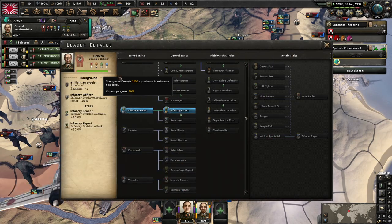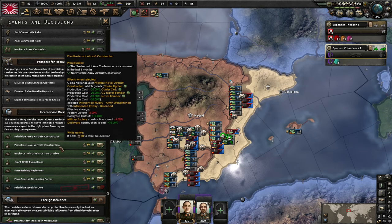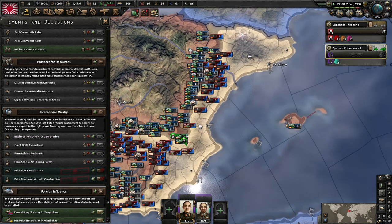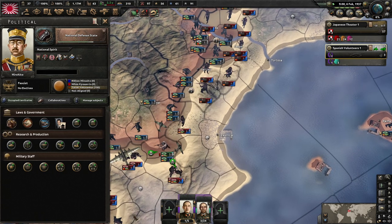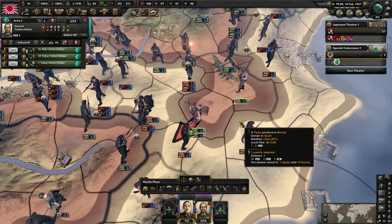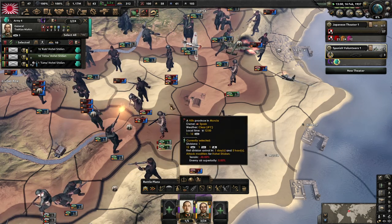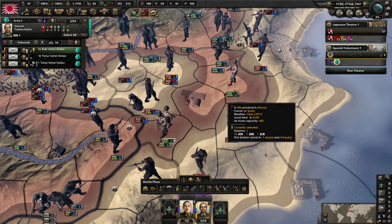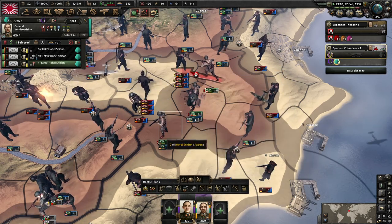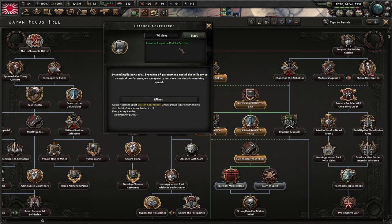We're going to get this general as high XP as possible. Now we can prioritize naval aircraft. We're back to even — no debuffs or bonuses. Everything's going properly. We're trying to surround the Chinese divisions, the Russian divisions in Spain. We got them surrounded — nice. Now we don't need to do these until later. We're going to do the conference first.